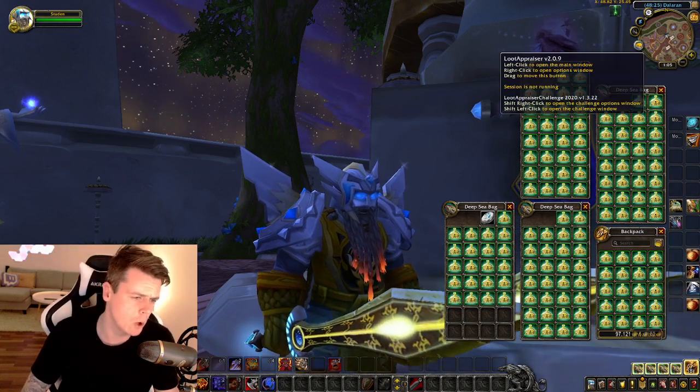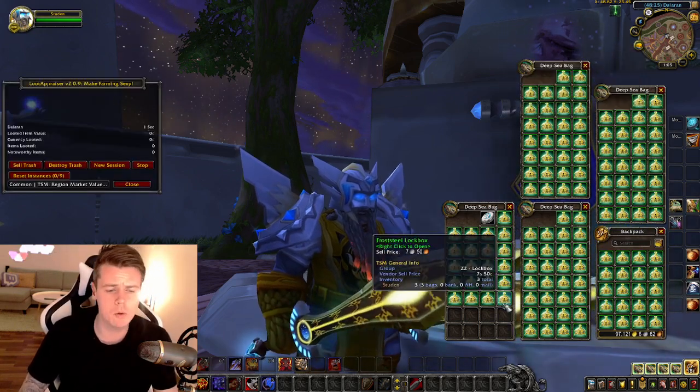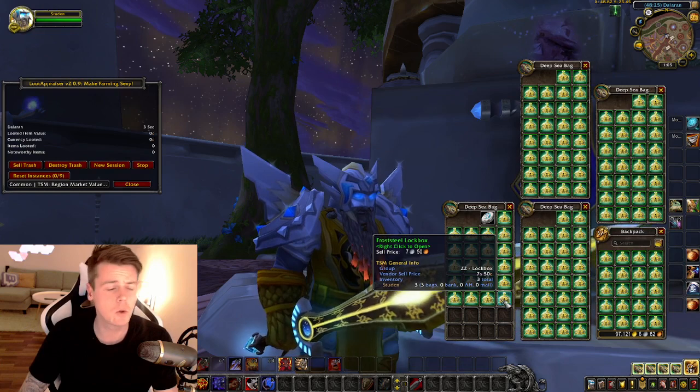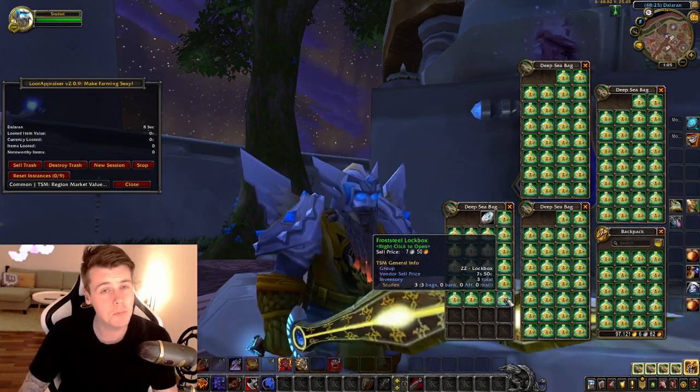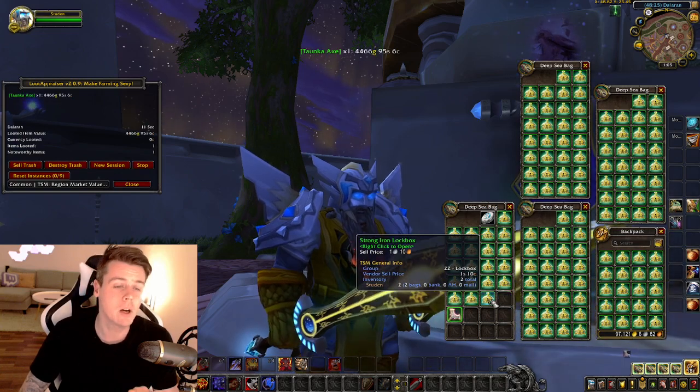So we're doing like we always do. I open up my loot appraiser, we open up lockboxes, and of course I'm on my twink, so if I get something that scales to the twink level, we could be making a lot of gold. But here we go.